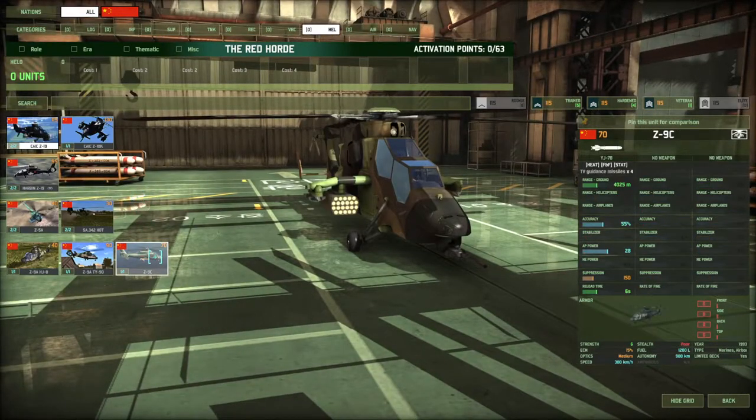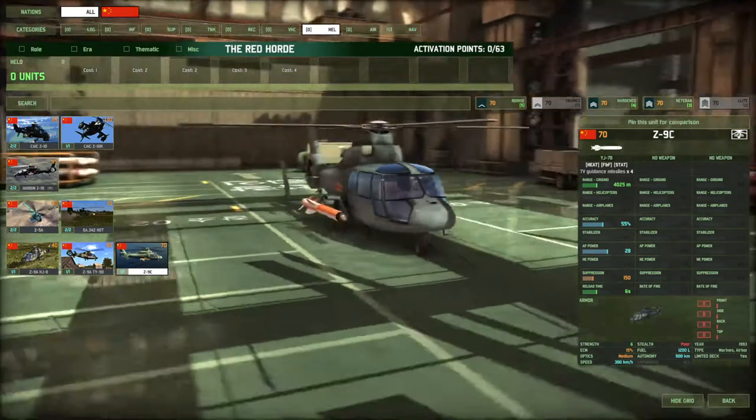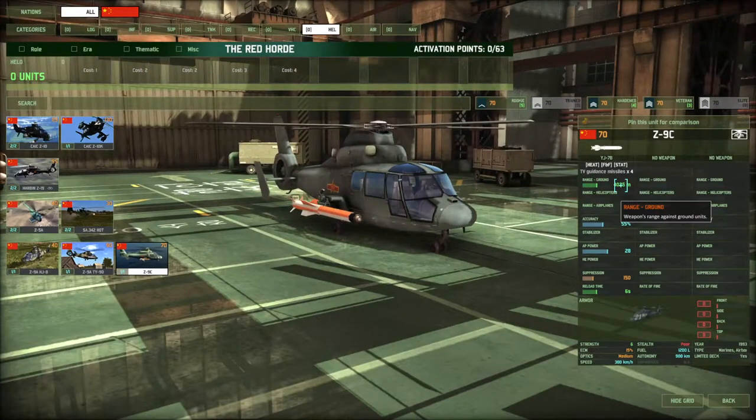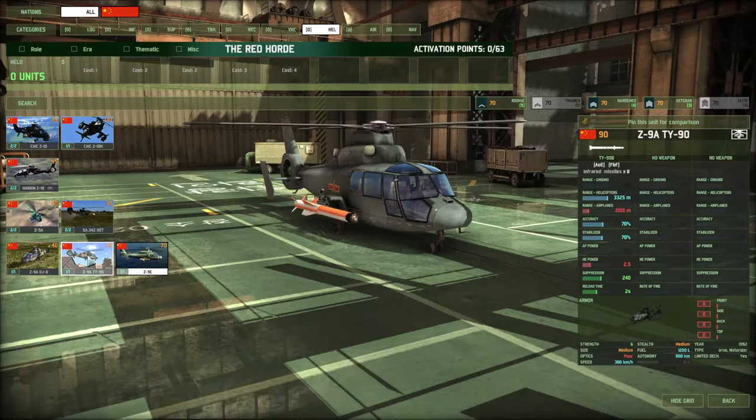Now choppers — we have the Z9 Charlies with these long-range fire-and-forget armor-penetrating missiles. Absolutely beast. It is in their limited deck — you must go with China or a coalition with China in it. Great for popping anti-air tanks or whatever high-value targets you want to hit. At 70 points you can pretty much hit what you want to hit.